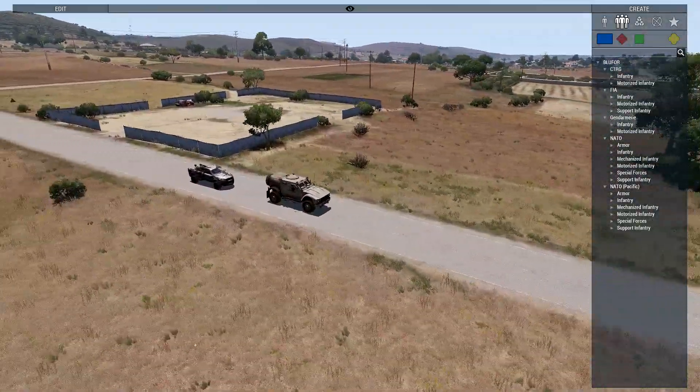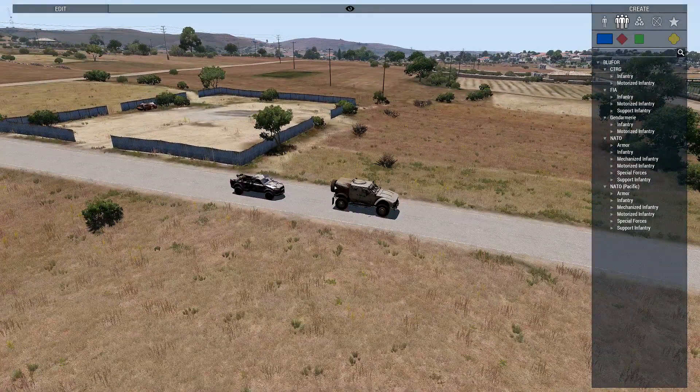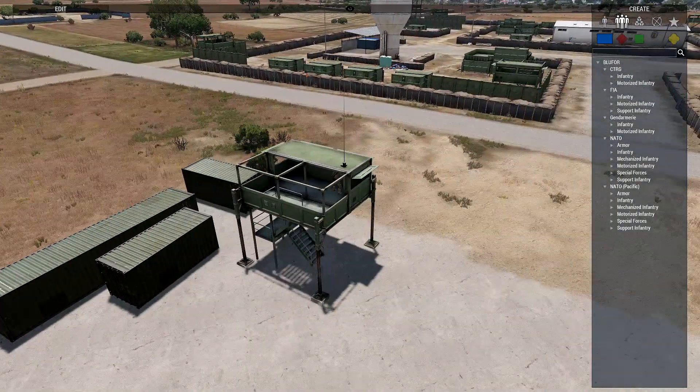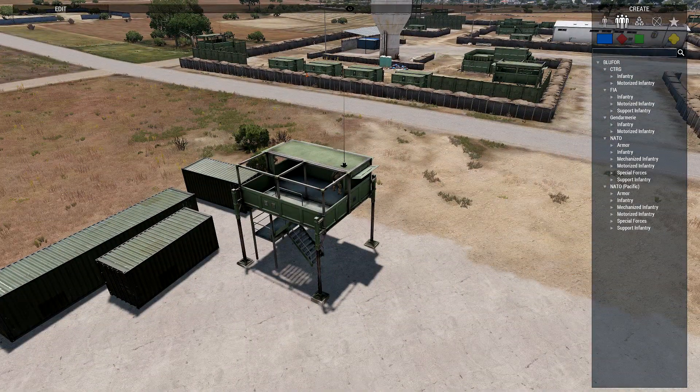I'm going to quickly show you what's going to happen. Here we have the convoy - there's two vehicles, completely different types, just to show that it'll work. Each vehicle has a driver and two extra guys in each one that will get out of the vehicle and react. I have a guy in here who's running Zeus, just so I can place a CSAT guy down.